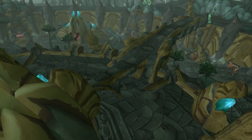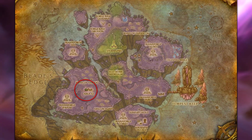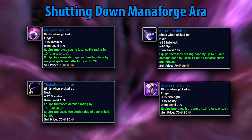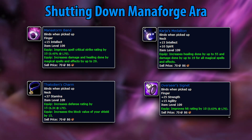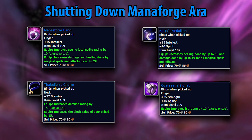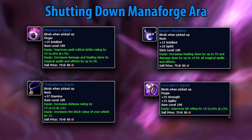The Manaforge quests of Netherstorm are pretty iconic and can be slightly different depending on whether you're Aldor or Scryer. The Aldor quest starts from Anchorite Karja in Area 52, while the Scryer's starting point is Arcanist Raistin in Shattrath City. After going through the lengthy questline, you'll end up at Shutting Down Manaforge Ara. If you're Scryer, you'll have access to a very powerful caster DPS ring and the debatable pre-raid BIS necklace for Protection Warrior and Paladin. The Aldor receive a very okay ring — unless you're an enhancement shaman, in which case it's actually very powerful — and a healing necklace that is specifically pre-raid BIS for Holy Priests and Druids. Healers, I hope you're Aldor for this one.